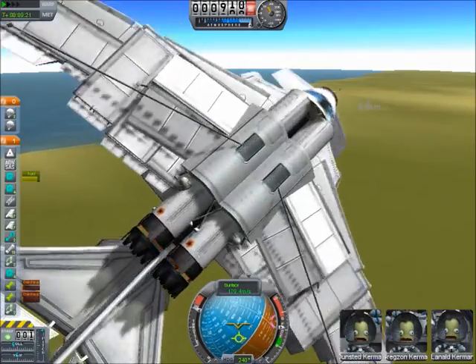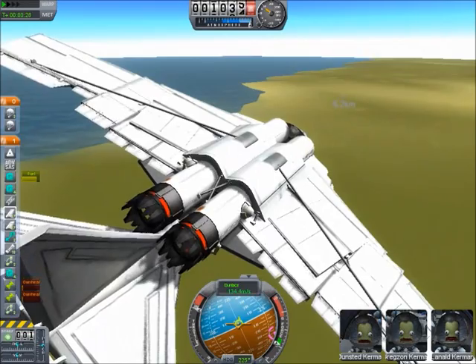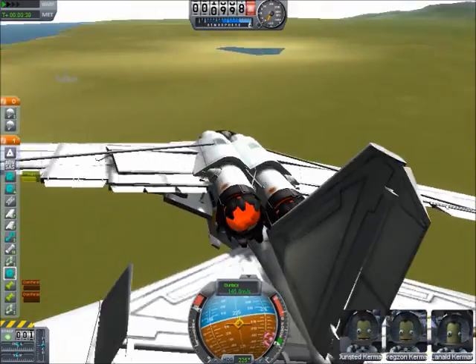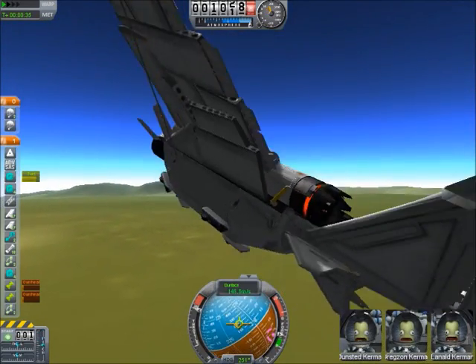It still has the same properties as the other one, which, like I said, I haven't mentioned. But anyway, the other one - you can lose half of the wings. Half of each wing can be destroyed and it still flies, and pretty decently too, which is amazing.